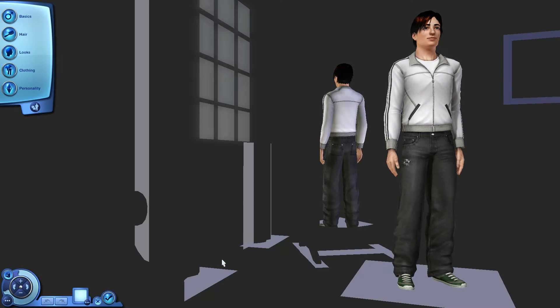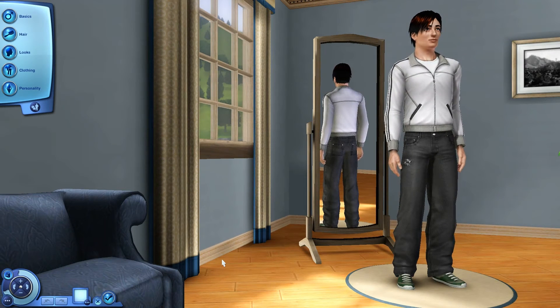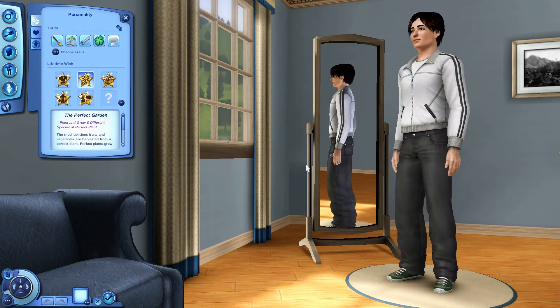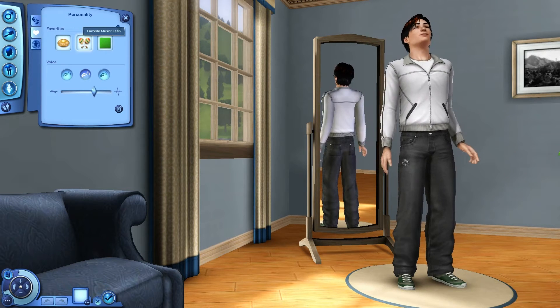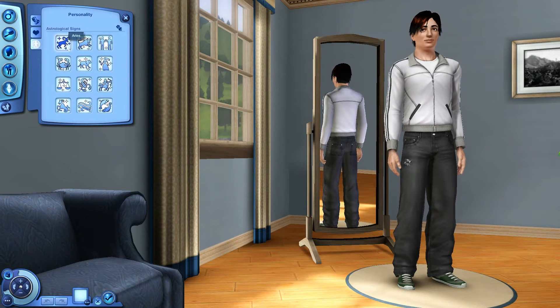Next up we have Adam Slade, created by Ajax Post. Some of you might know him for being the current holder of the DD thread on the forums. His personality — artistic, green thumb, handy, lucky, and natural cook. His lifetime wish is to have the perfect garden — plant and grow eight different species of perfect plant. That might be a little difficult because I've never done gardening before in this game. Favorite food is waffles, favorite music is Latin, favorite color is lime, and he is another Aries.